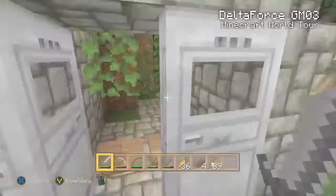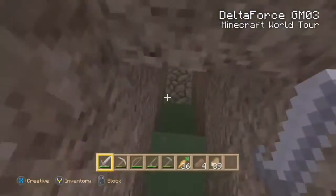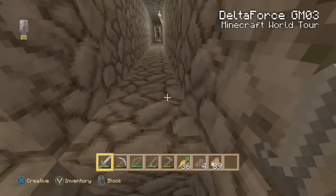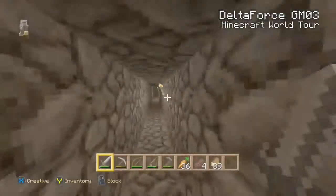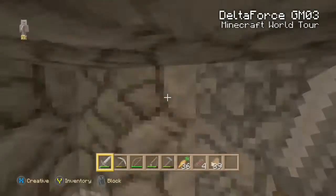And then over here is the entrance and exit and stuff. And then down here, this goes to my other little fortress. It's quite the journey though. So yeah, come on — this is gonna be quite the journey, so I'm gonna go ahead and leave this here, and I'll be back once we get there.